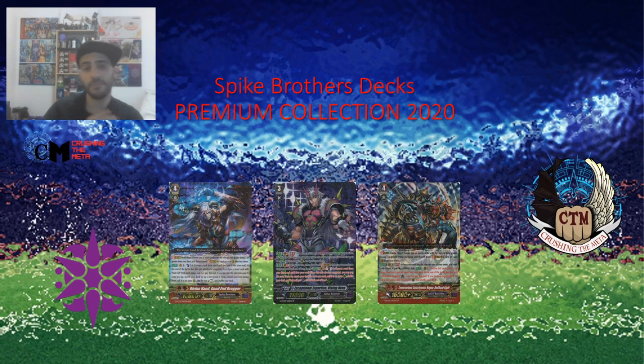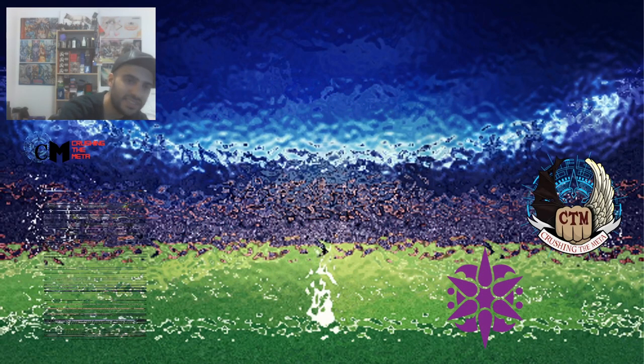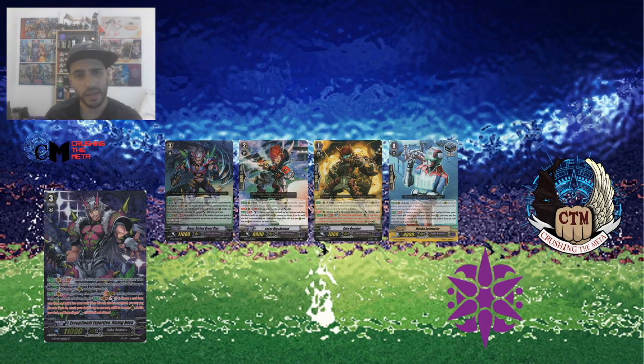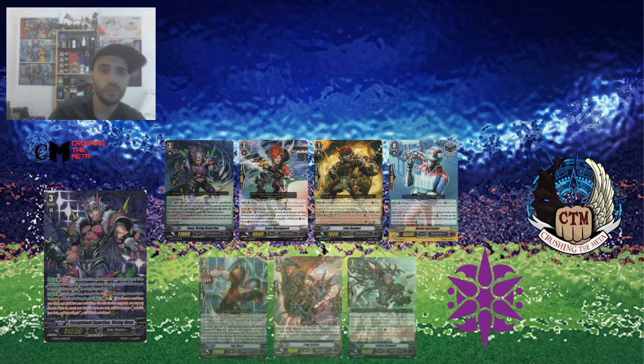When it comes to Spike Brothers in premium, there are in my opinion three decks that you could build: you have the Rising deck, you have Turbo GBA Tech, and you have the Aggro deck. The Rising deck still needs Rising - if you don't have Rising the deck pretty much would not work as effectively as it should. The problem is Rising doesn't have a marker, which makes him a little bit hard to use in premium, because you cannot rely on cards like Throw Greater, although you have your multi-attackers and soul chargers.